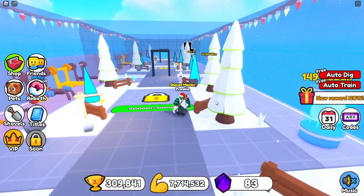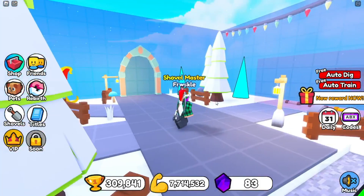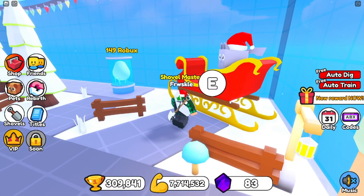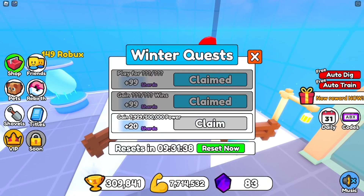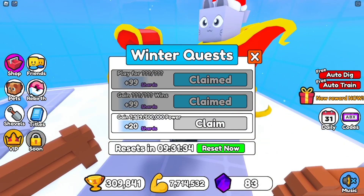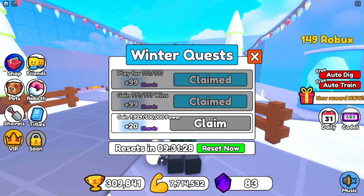So if we go through this portal right here, it brings us to a whole new world where, as you can see, there's a sleigh on the side right here with the cat in it. And you're able to do quests — you can do playtime quests, wins quests, and power quests, which basically just give you shards.